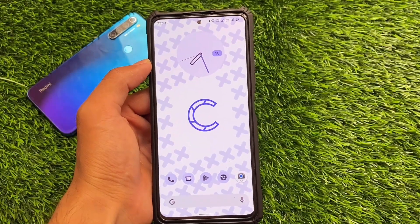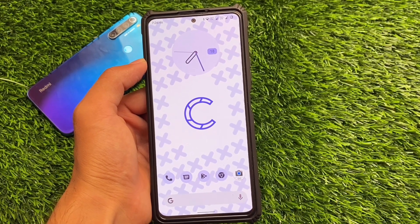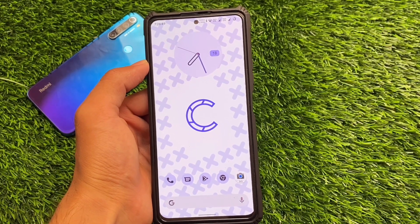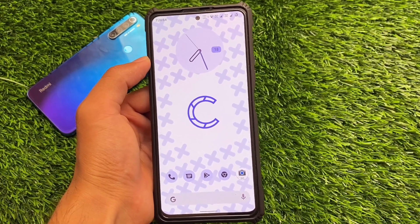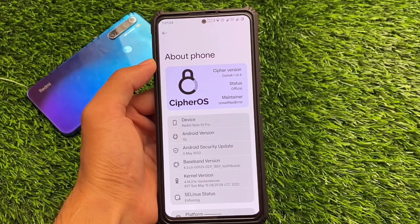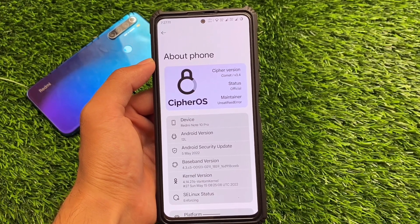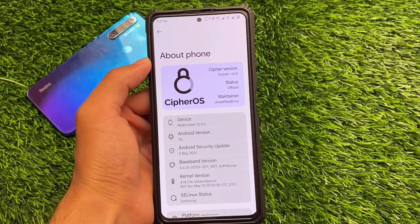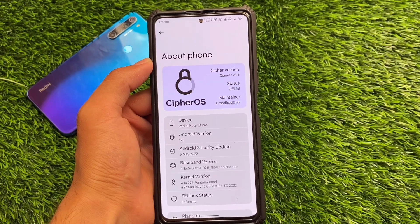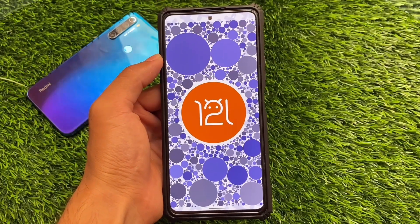This is a custom ROM with super good UI and very good performance that you should definitely install right now. It's called Cypher OS and it has good UI and settings. The version I'm using is Cypher OS version 3.4 official, available for Redmi Note 10 Pro, Pro Max, and some other devices like Redmi Note 7, Note 9, and some Realme devices. The link for all supported devices is available in the description.